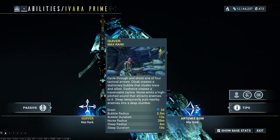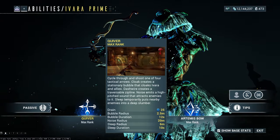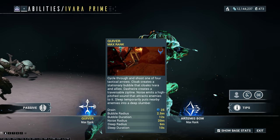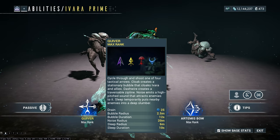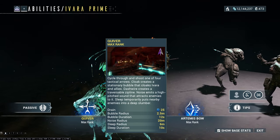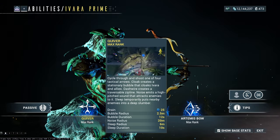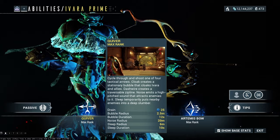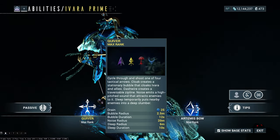The Dashwire arrow creates a traversable zip line with basically indefinite range across any tile. Especially above defense missions, we always loved putting zip lines down and playing with them — it was such a fun ability and still is. You create a zip line in midair and just play around with it. You can have four zip lines active at one time; as soon as you go beyond the fourth, the first one de-casts. That's just a fun little ability.